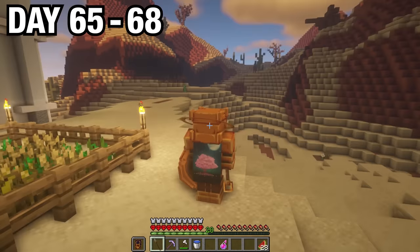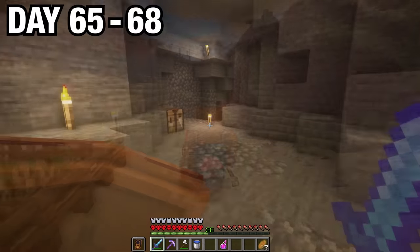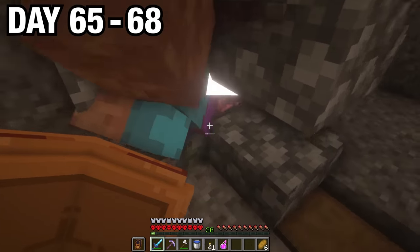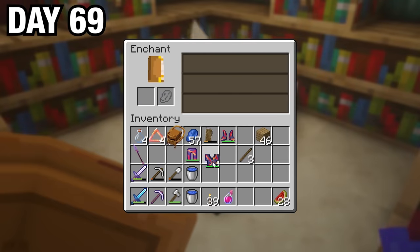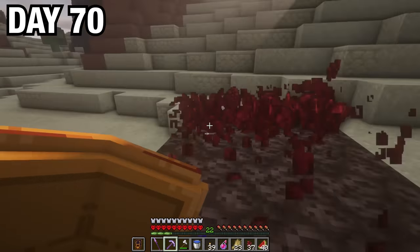I also crafted a Vulcan shield and crafted myself full Vulcan armor using the gold I had gotten from the boss. I thought this armor set looked really awesome. Now I needed to enchant it, so I headed back to my zombie spawner and grinded out a bunch of levels. I returned back to base and enchanted myself protection 4 boots, protection 3 leggings, a sharpness 2 spear, and a protection 3 chestplate. I then harvested my wheat farm, some melons, and my nether wart.